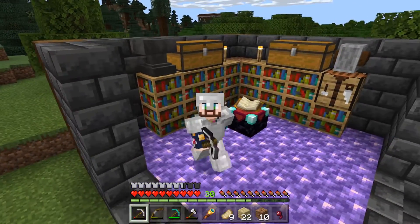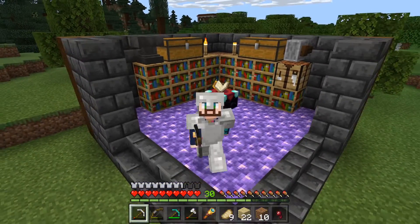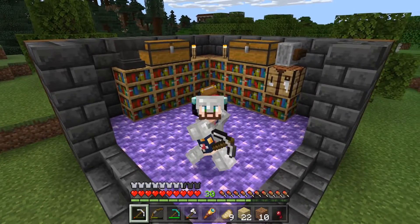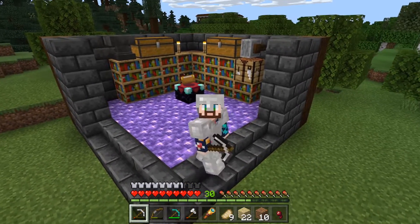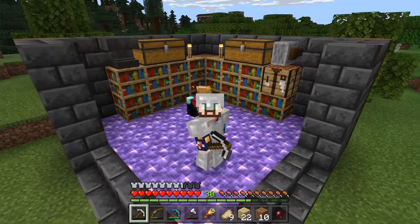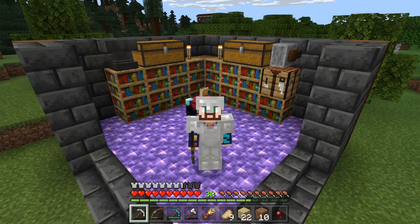We'll start the next episode by trying that enchantment because I don't have my lapis with me. I'll put it in this chest. Pretty cool — I like it! And then it makes noises, it's magical, it's enchanting, right? I might make it taller though — maybe make it into a tower, I don't know. Anyway, thanks for watching everyone, we'll see you next time. Bye-bye.